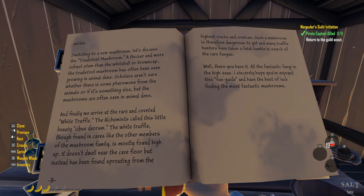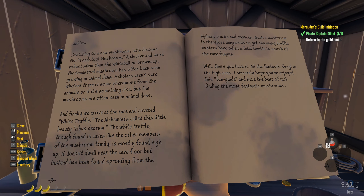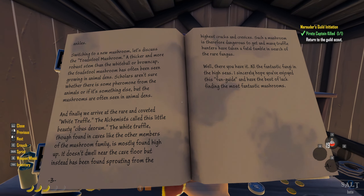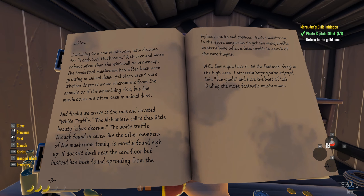Switching to a new mushroom: the toadstool mushroom has a thicker and more robust stem than the white ball or the brown cap. It's often been seen growing in animal dens — scholars aren't sure whether there is some pheromone from the animals or something else, but the mushrooms are often seen in animal dens. Finally, we arrive at the rare, coveted white truffle — hey, we got one of these! The alchemists call this little beauty sibis deorum. The white truffle, though found in caves like the other mushrooms, is mostly found high up, sprouting from the highest cracks and crevices. Many truffle hunters have taken a fatal tumble in search of this rare fungus.